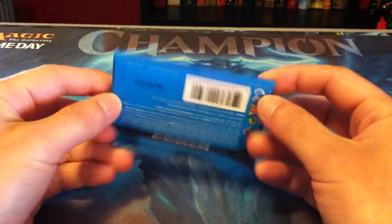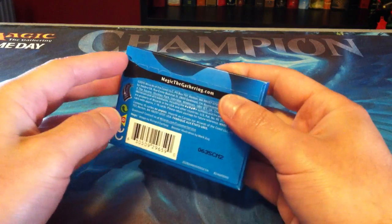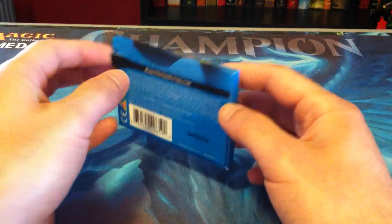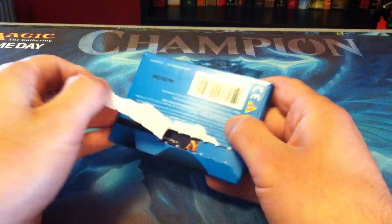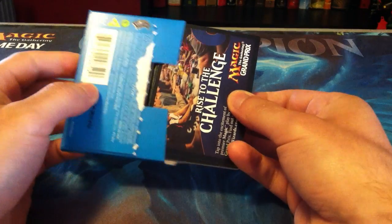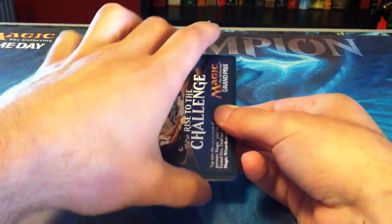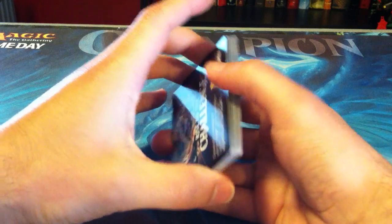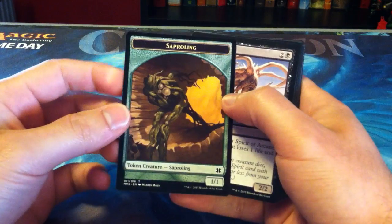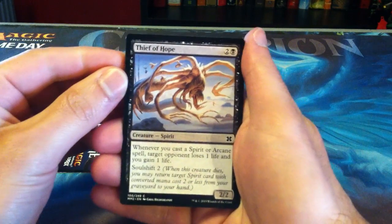As you can see, totally sealed. This is the new eco-friendly packaging — a cardboard pack, not a plastic pack. And this is the back, this is the front. So this is a promo; we have a Saproling token. Let's see what we've got.